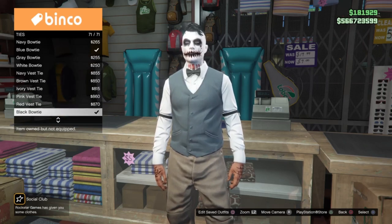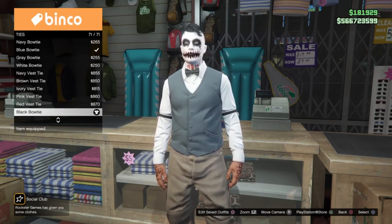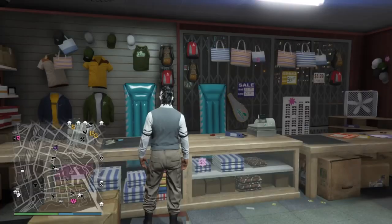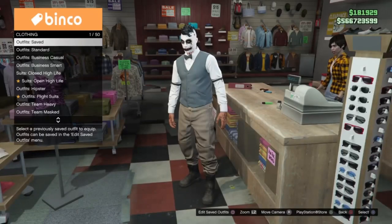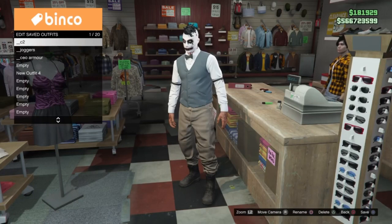I put on the black bow tie — I tried to decide between white or black but went with black in the end. So this is our C1 outfit: we only need the joggers, the vest, and the bow tie if you're using one. We'll save it in our C1 position — I use slot 20.